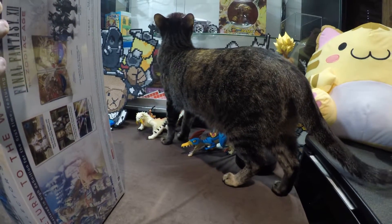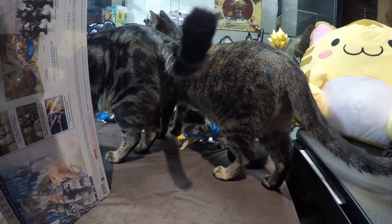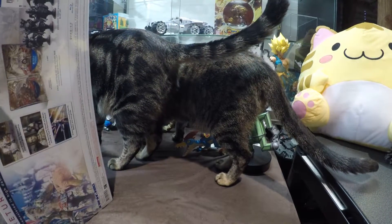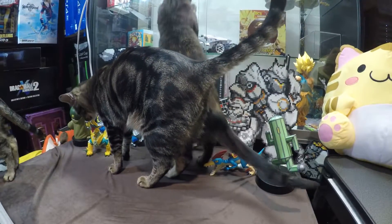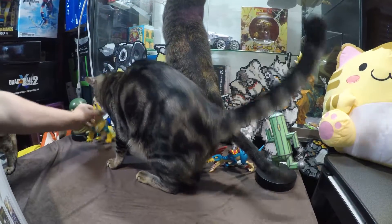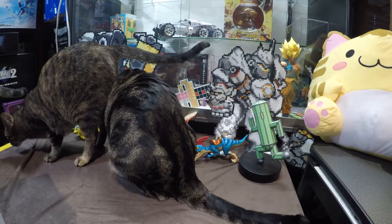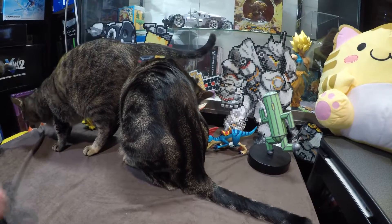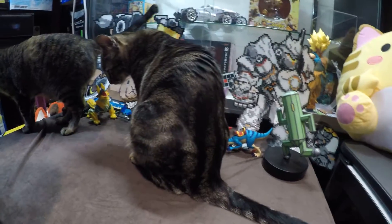We've got Portia scoping the area out for that weevil, and Stubby has joined the hunt. Now he's hunting Jinoga again — leave Jinoga alone, Stubby! Don't eat that puppy. He only bothers Jinoga when the camera is on him. Jinoga is sitting there all the time, and he only goes after him when he's being watched. It's like, this is my shtick.